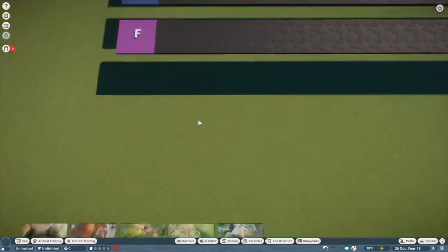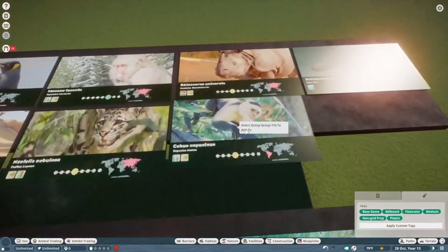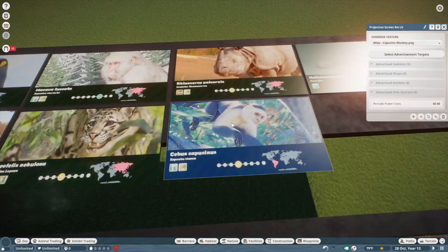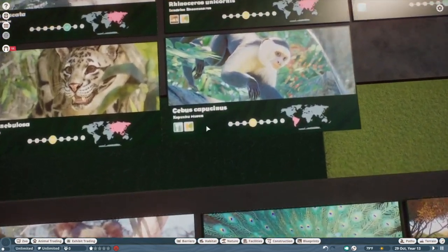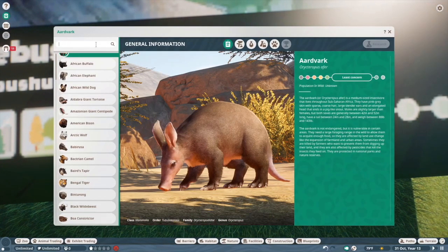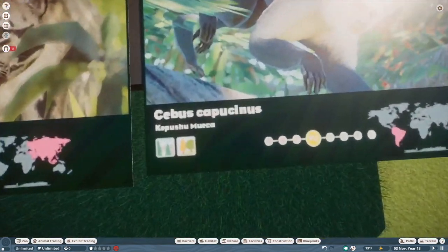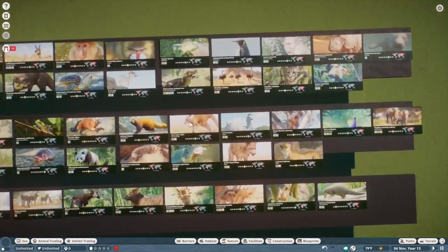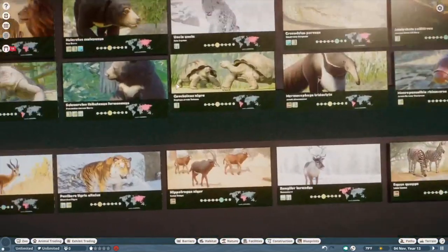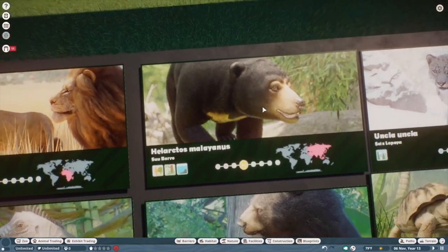Capuchin monkey. Again, Frontier has monkeys down to a science. I think they did an excellent job. Why is it saying taiga and temperate? Let's find out — Colombian white-faced capuchin. It says tropical and temperate, which is the correct one. I feel like they make a lot of mistakes on these. I noticed on the sun bear it says aquatic for some reason — I don't think so, they barely swim as far as I know. That's weird.